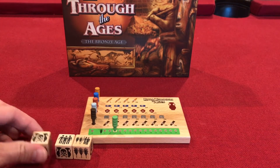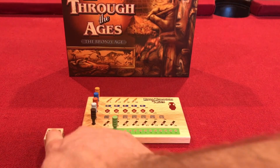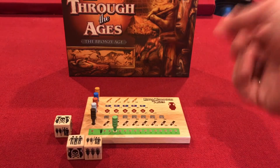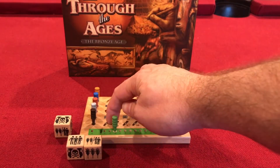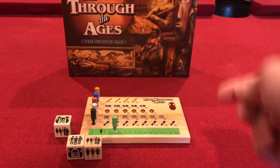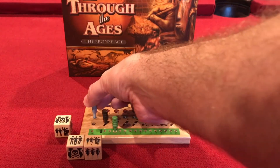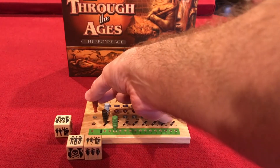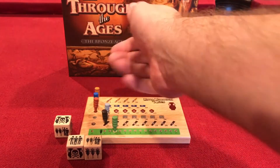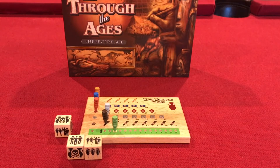After your roll you have to decide what you're going to do with each die. Collect goods first. When you collect goods you always start with the bottom and move over one, then the next one up moves one — you cannot just choose which one you move or how many spaces it moves. With two goods for instance you have to move wood one and stone one. If you had three goods you'd move pottery one as the third. If you get six then you get to come down and get a second wood.